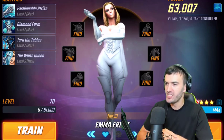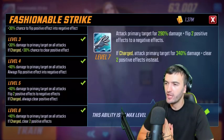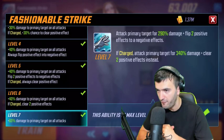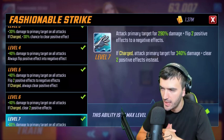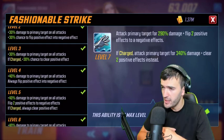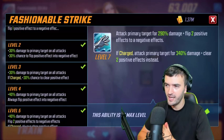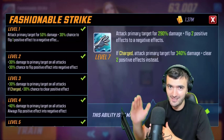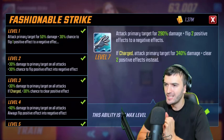Her basic ability is called Fashionable Strike. It attacks the primary target for 290 damage and flips two positive effects to negative effects. If charged, it attacks for 340 damage and clears two positive effects instead. This is a great basic ability on the Black Bolt level — really loving it right off the bat.